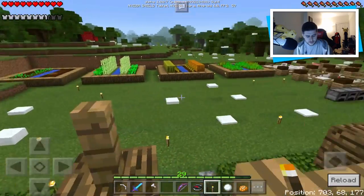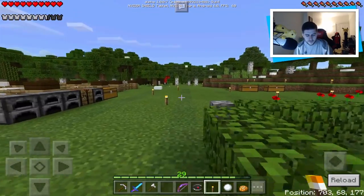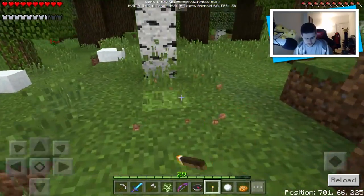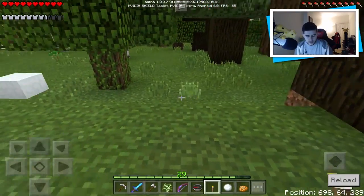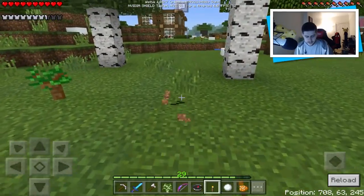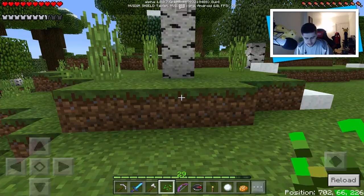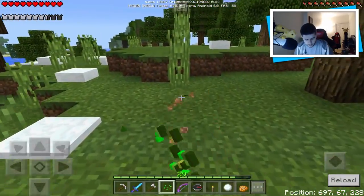A couple of things I want to do in today's episode: I want to grab myself a couple more seeds because I'm trying to make another wheat farm. I told you guys last episode I was going to spend time making a chest room, but going to the nether fortress would be a little bit more fun for us today. The more wheat we have, the more animals we can get, the more food we'll have, and it also means I can grab myself a bunch of leather for an enchantment room.